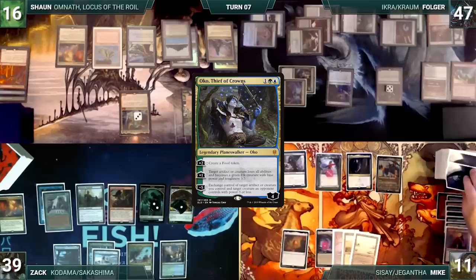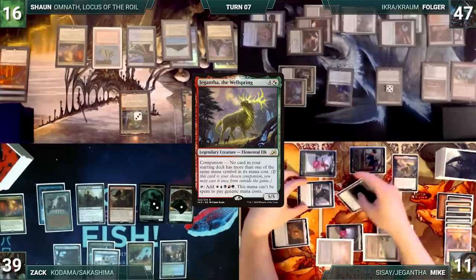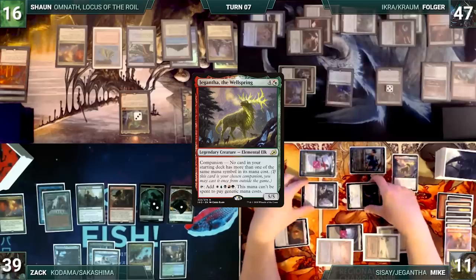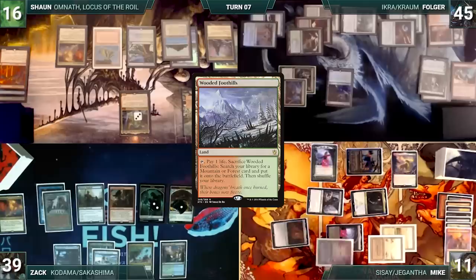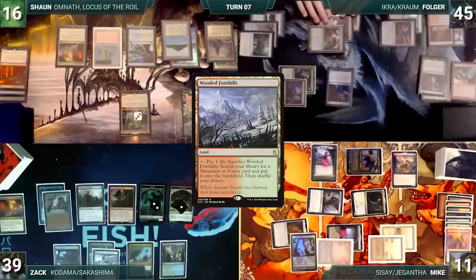Mike draws and casts Jigantha, the Wellspring. He moves to combat and attacks Folger with Lavinia and his Elk, Durevi, and Op Agent. Folger declares no blocks, Oko dies, and Folger takes the hit. Durevi triggers and Mike untaps his Elk. In his second main phase, he plays a Wooded Foothills and passes to Zack. During his draw step, Zack skips his Sylvan Library trigger. With the entire table rooting for him to get back into the game, he passes.